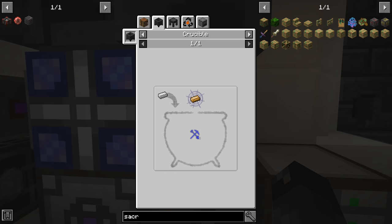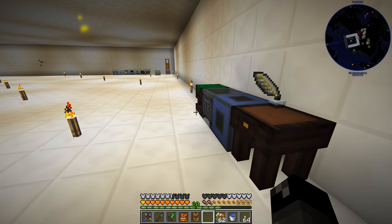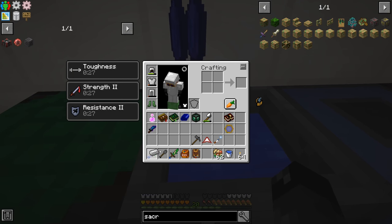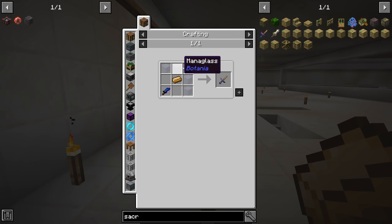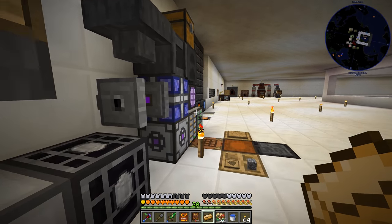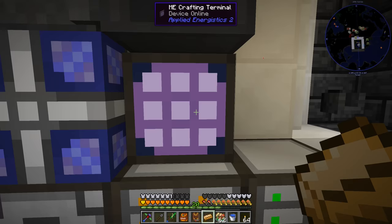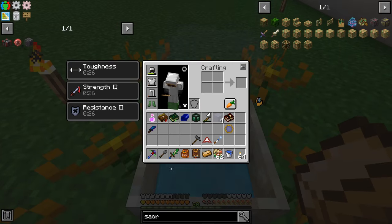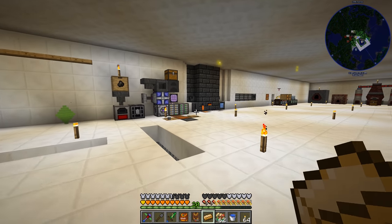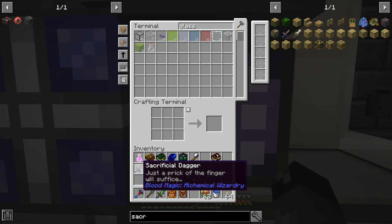We need another alchemical brass - it's Instrumentum: five Instrumentum and one iron ingot. We also need five mana glass - toss that into the mana pool to convert it to mana glass. Then there's a soul scribe to craft. Now we should have everything we need to get into a little bit of blood magic. There it is - the sacrificial dagger.